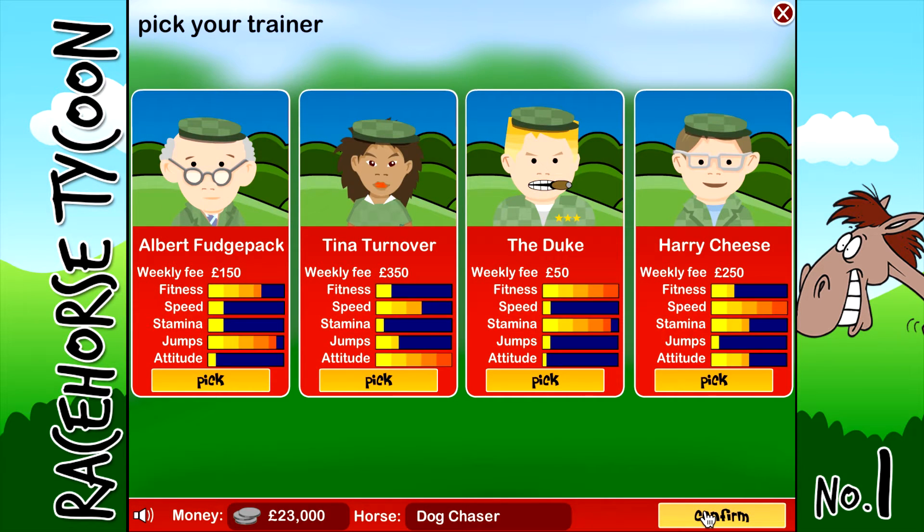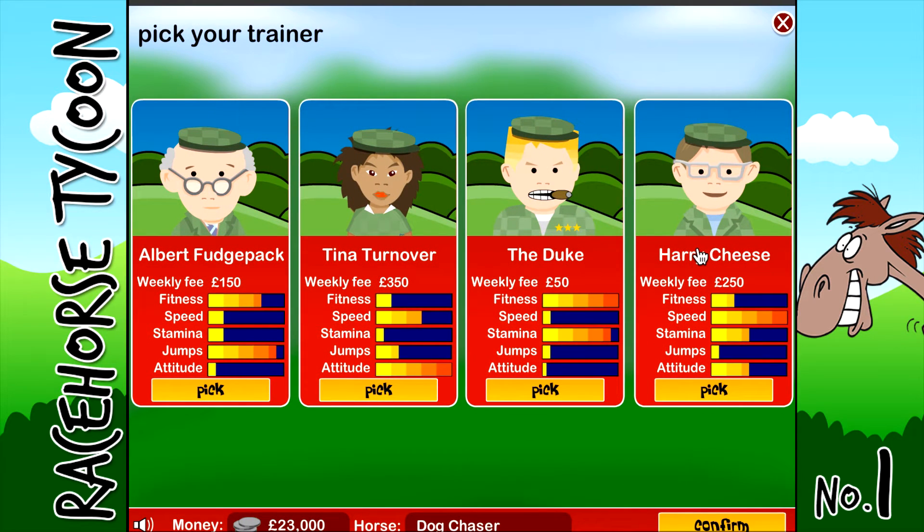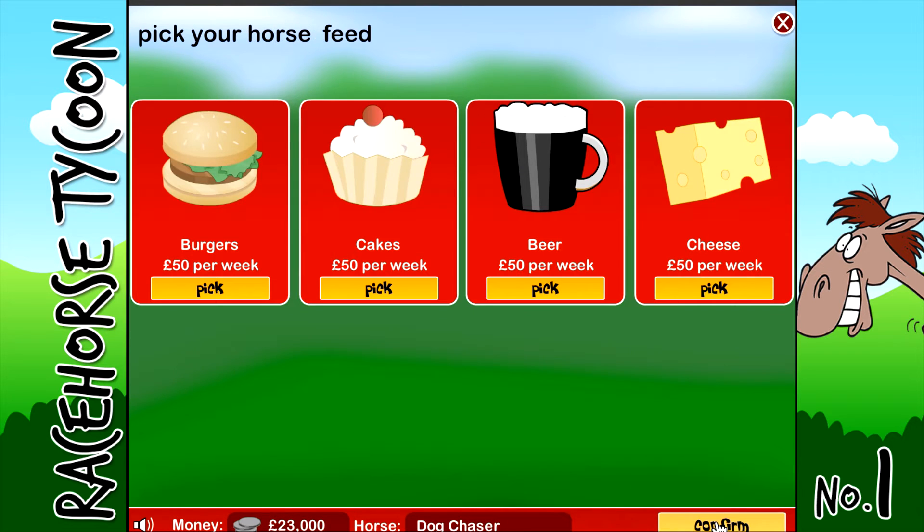Now on to the trainers. This game is so random. We've got Albert Fudge Pack, Tina Turnover, The Duke, or Harry Cheese. Each one has a specialist subject. Our horse has good fitness and jumps, so I don't want to go for Albert because that's his specialist subject. I'm going to go for Harry Cheese because he's got really good speed and I feel like Dog Chaser needs a nice little bit of speed.